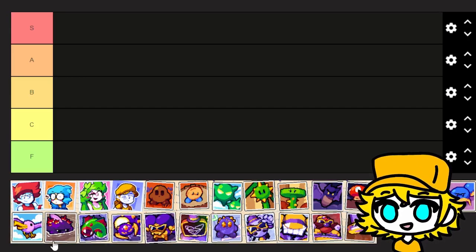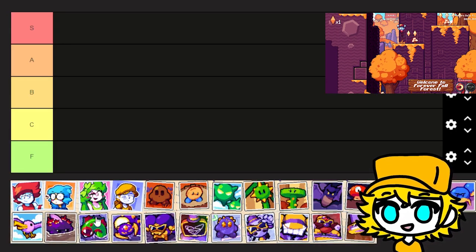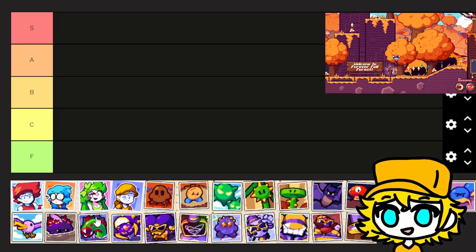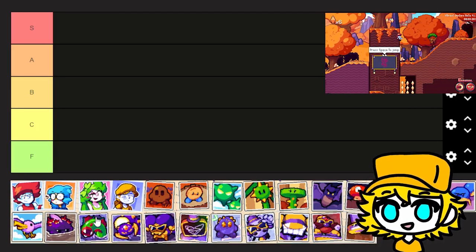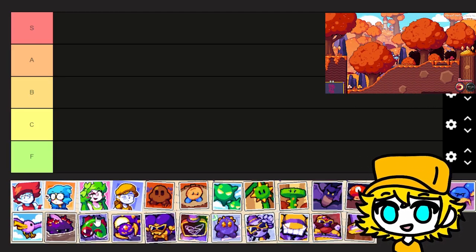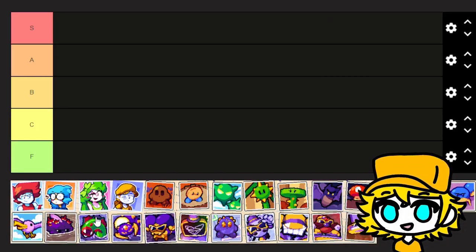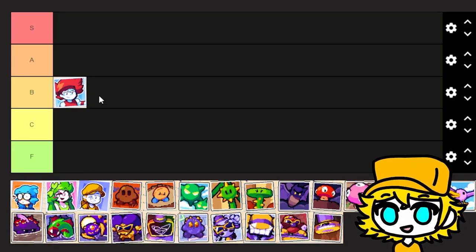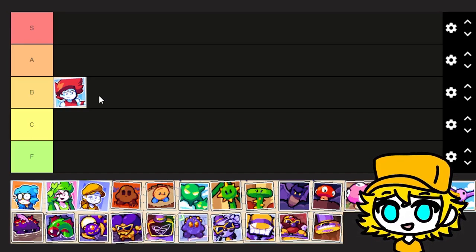Starting off with Cardinal. A lot of my opinions about these characters are going to be a bit subjective because I'm a speedrunner. But overall, I think Cardinal's fine. Within speedrunning especially, Cardinal allows you to get to the floor faster and do a double jump. And that's kind of all he is. If you want to break blocks, you may as well use his aura. So I think Cardinal is a great B — smack dab in the center, not too high, not too low. He is our borderline average.